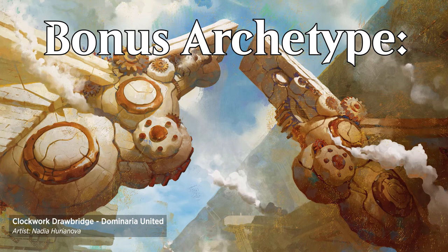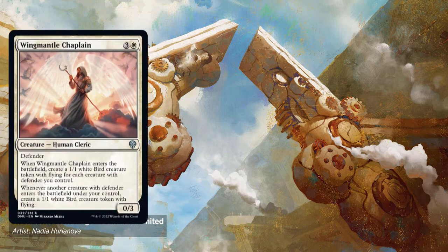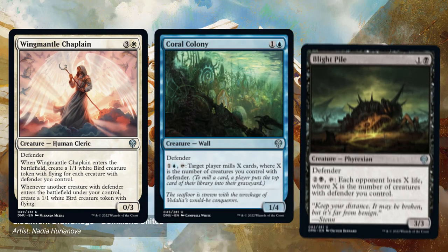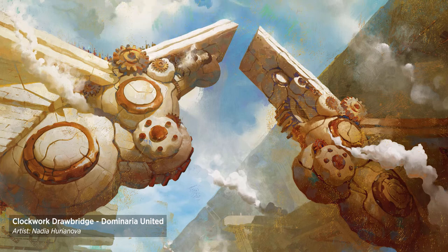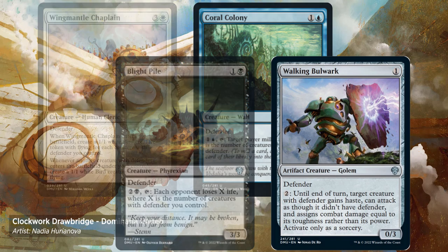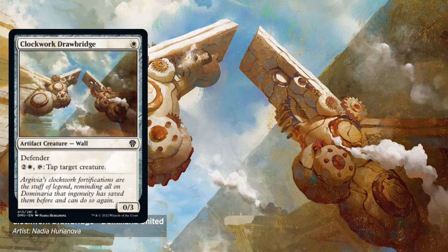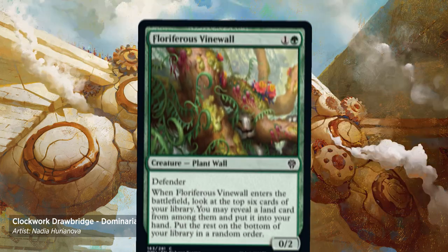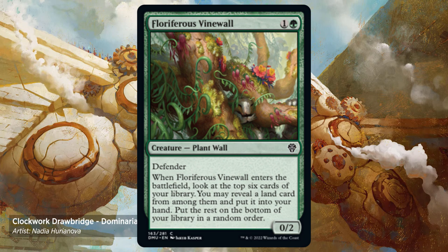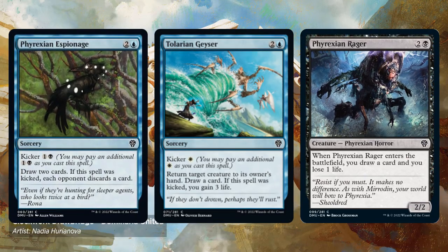But wait, there's more! Hidden away on a few uncommons is a light defender theme. The goal is to play a bunch of defenders to stabilize the board and then slowly chip away at your opponent. There are three creatures with abilities based on the number of defenders you control: Wing Mantle Chaplain creates 1/1 Flyers, Coral Colony mills a player, and Blight Pile hits the opponent's life directly. Walking Bulwark is another payoff that allows your defenders to attack, dealing damage based on their toughness. All of these payoffs are uncommon, so you aren't likely to find many copies. However, Shield Wall Sentinel is common and lets you tutor up whichever payoff you want. Clockwork Drawbridge, Academy Wall, and Gibbering Barricade are all decent blockers for their cost. You can also include Floriferous Vine Wall for green fixing — usually a meme, but in this set it might actually work. Otherwise, focus on control to deal with threats your walls can't solve, and card draw to find your combo pieces.